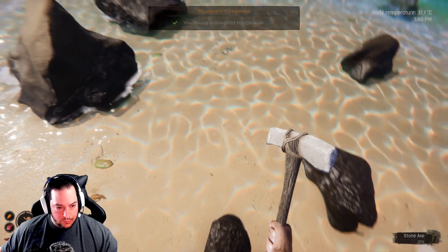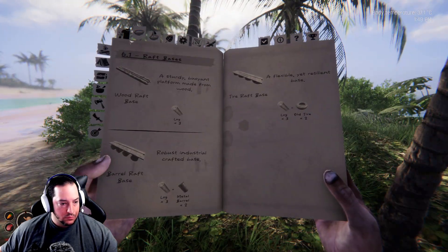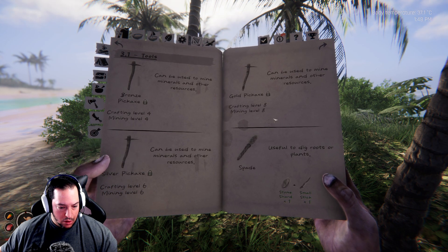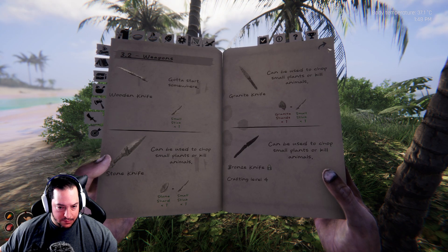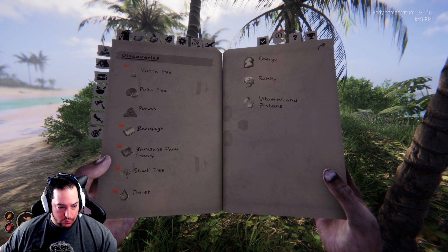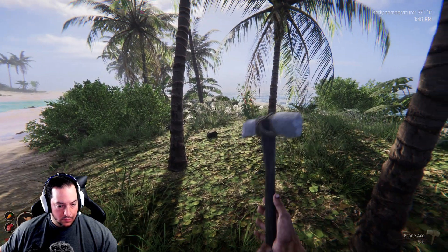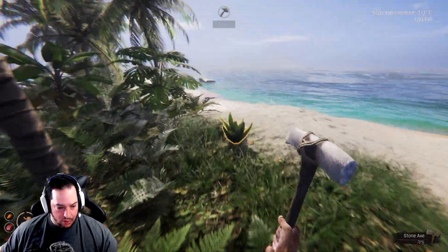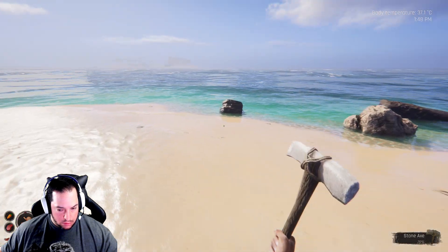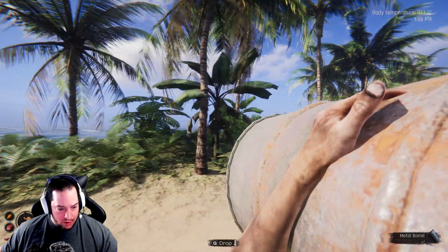Another blueprint — I can make a cleaver. There is a spade; maybe we should try that. Chili pepper, chili pepper. It's like that's all that's on this island. Well, I guess if we need chili peppers later on we'll have to come back here.